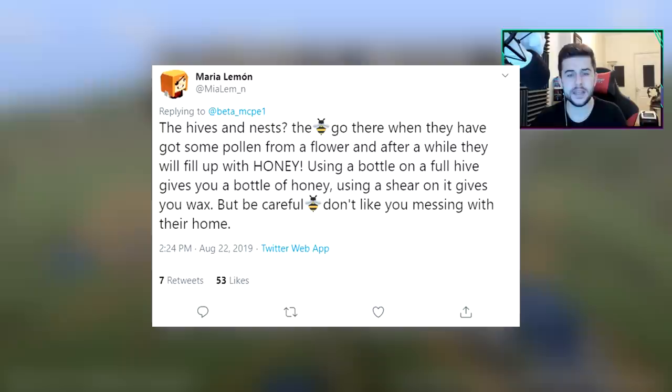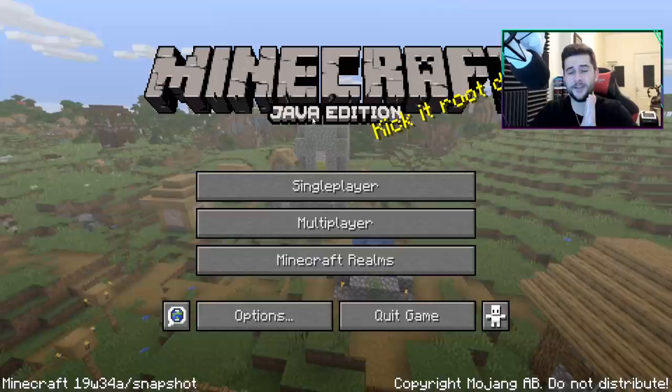Now a little bit of an insight to bees. Maria tweeted about the hives and nests - the bees go there when they have some pollen from a flower, and after a while they will fill up with honey. Using a bottle on a full hive gives you a bottle of honey. Using shears on it gives you wax. But be careful, bees don't like you messing with their home.